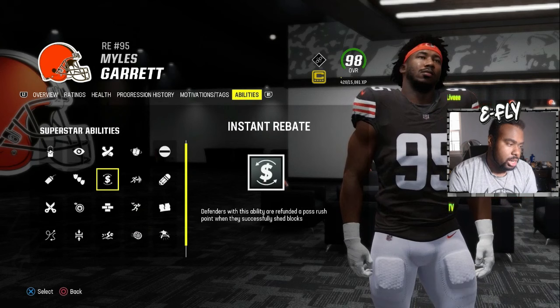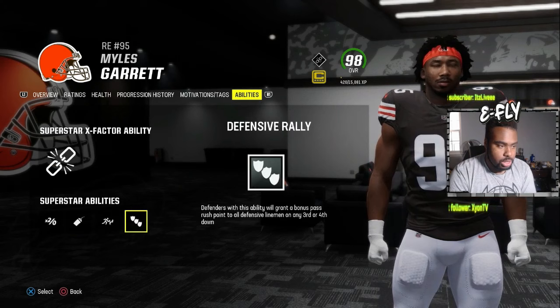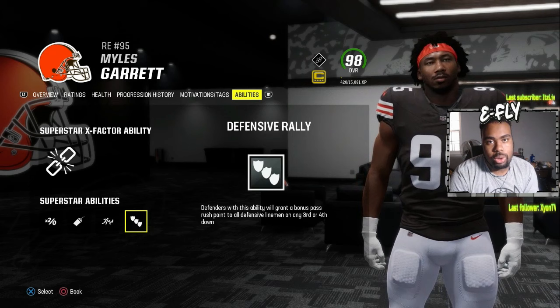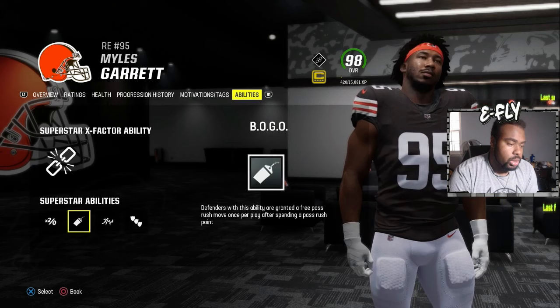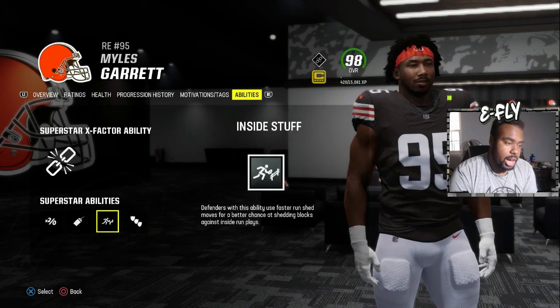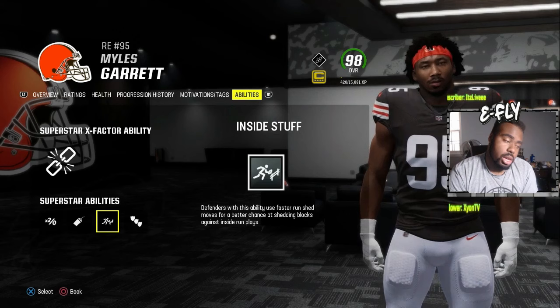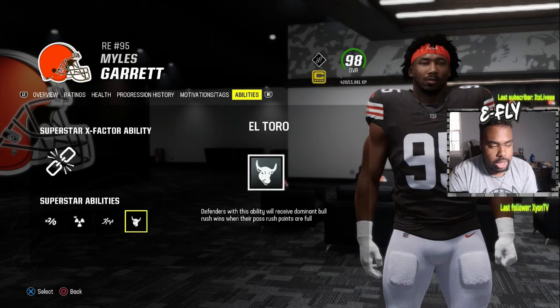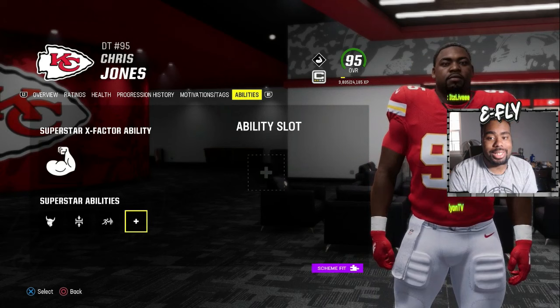Only one person needs Defensive Rally. A budget combination that works: Bogo, Defensive Rally, Inside Stuff, and Double or Nothing. With Defensive Rally, you grant a bonus rush point to all defensive linemen on third or fourth down. With Bogo, you're granted a free pass rush once per play after spending a rush point, so you almost don't lose one, then gain another on third and fourth down — it triggers Double or Nothing as well.